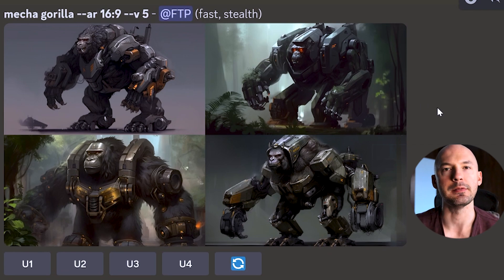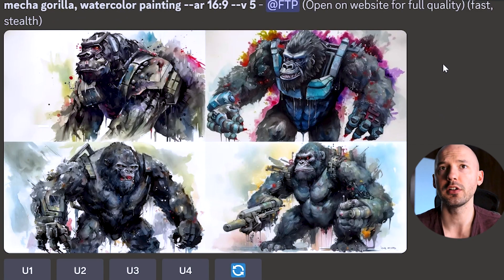Let me show off a bit of multi-prompting. I don't think anyone has narrowed down the most effective way to use it, but I can show you how powerful it is. Here's 'Mecha Gorilla' — a standard MidJourney image. 'Mecha Gorilla watercolor painting' is also pretty standard, but it's much more Mecha Gorilla than watercolor.